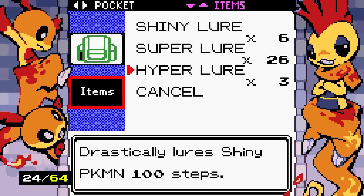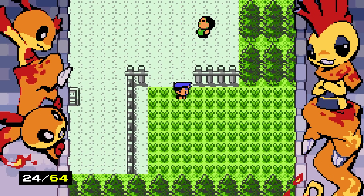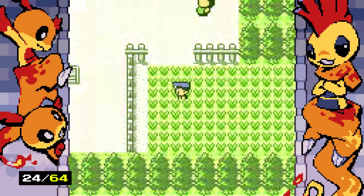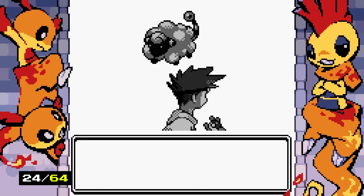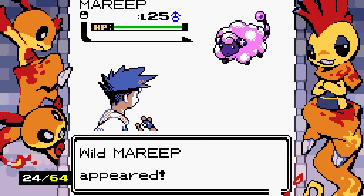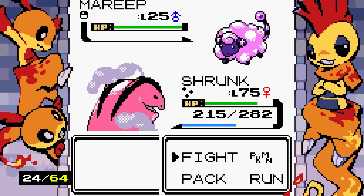Let's go ahead and get a shiny Mareep. Let's get the hyper lures on. If I'm doing my math right, the odds should be 1 in 7 with the shiny charm and hyper lure combined. I'm getting boomed by the shiny charm right now — yay, let's go! It looks like cotton candy!